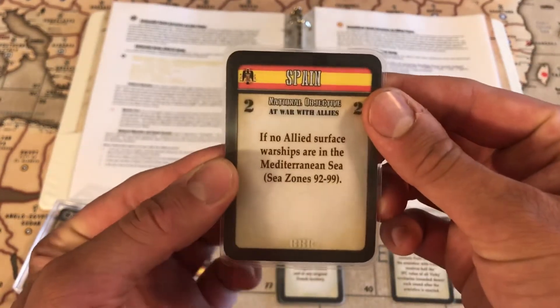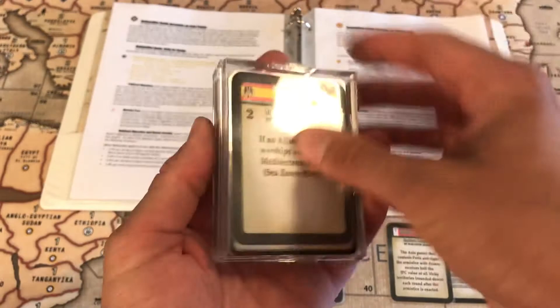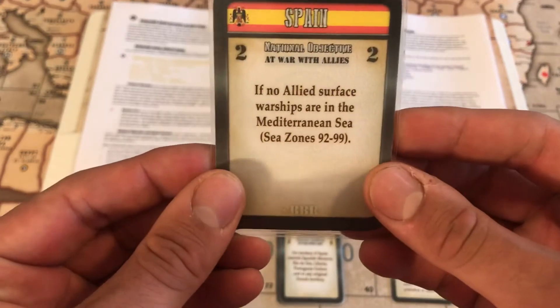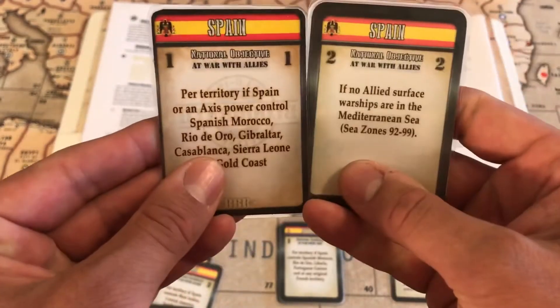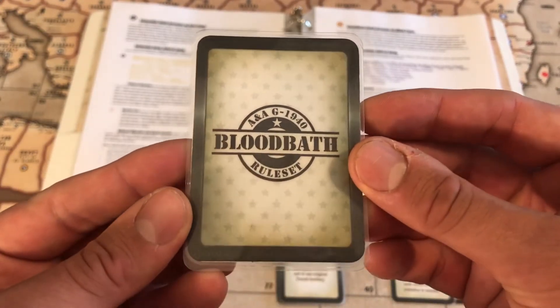I printed these at 10.5% — you could print at 10% as well — in order to fit them into these nice card deck boxes from Drive Thru Cards, which fit the BBR cards perfectly. And because these cards are folded, it's essentially now two pieces of paper, so you don't see through to the back like you do with the old ones. It looks a lot better. I'm very happy with this method of creating these cards.